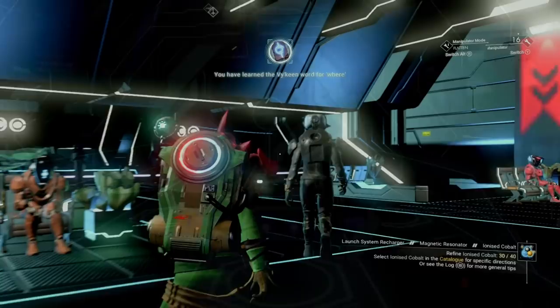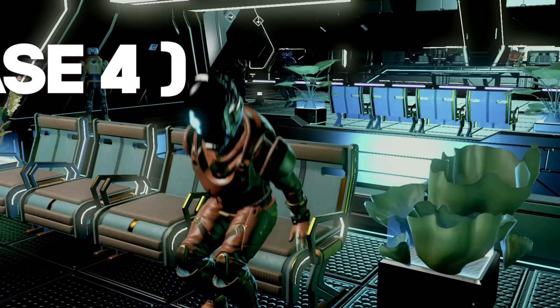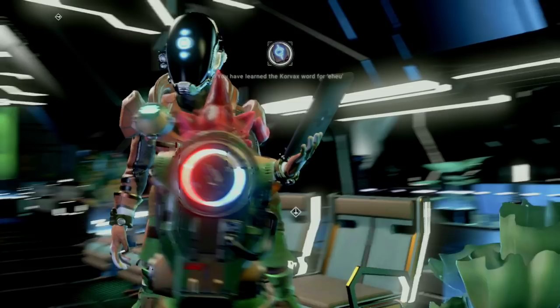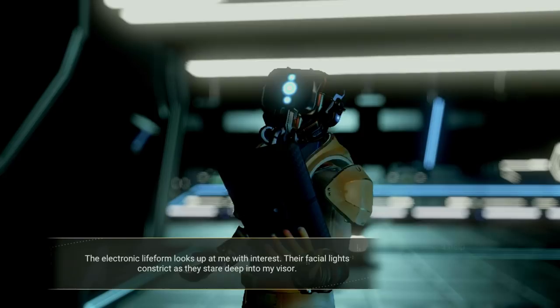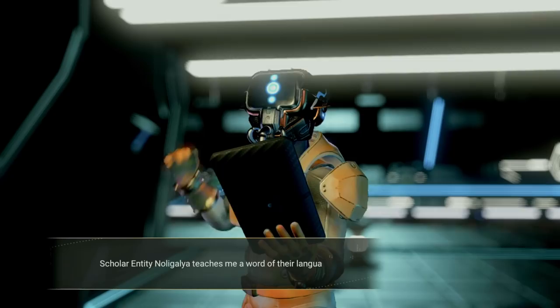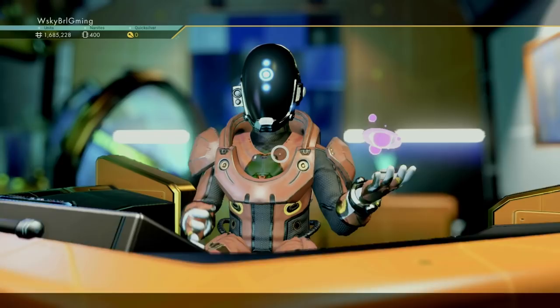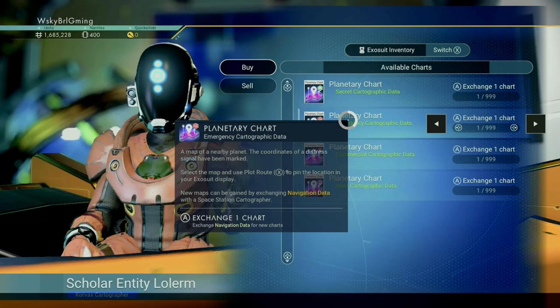Here we have a variety of objectives. First, three of your milestones will require you to learn ten words of each language — each set of ten will be a different milestone. The reason I had you select a Corvax system was that they have the best rewards by far to get sooner than later, which is a nice S-Class hyperdrive mod. Make sure to talk to every NPC to learn as many words as you can. You can track your progress in the Expeditions tab within the Phase 4 section. You'll also want to grab all the nav data you can and visit the Cartographer to exchange maps.